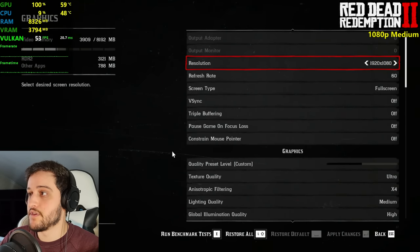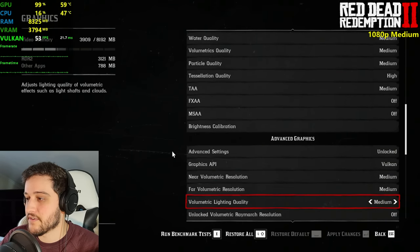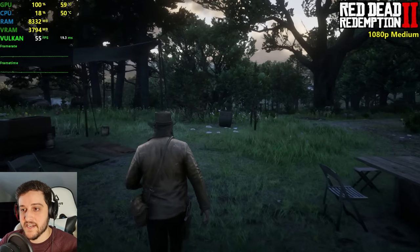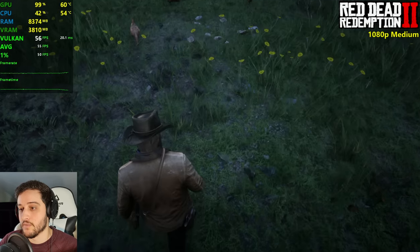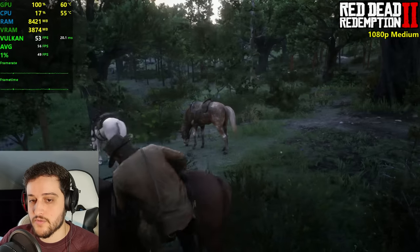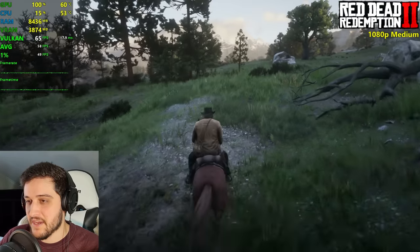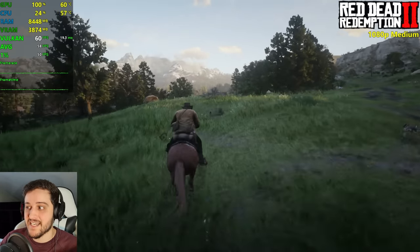This is Red Dead Redemption 2 at 1080p using the balanced preset — basically medium to high settings. Let's see how it looks and runs. This game just looks gorgeous even on medium settings. Be sure to keep those textures set to ultra if you have the 8 gigabyte model, because it makes a massive difference. That texture setting is one of the most important ones in Red Dead 2.